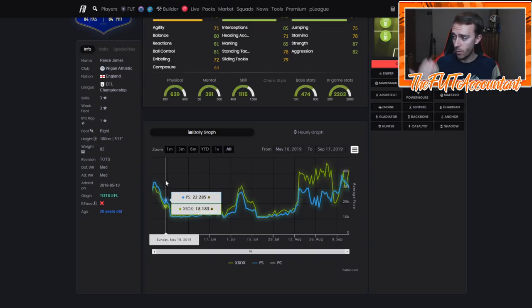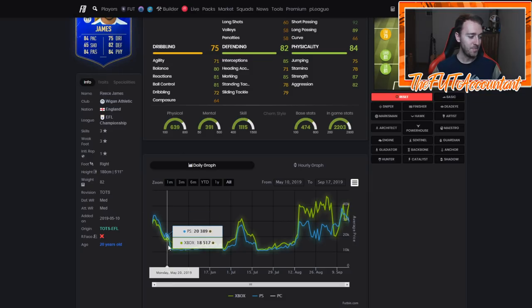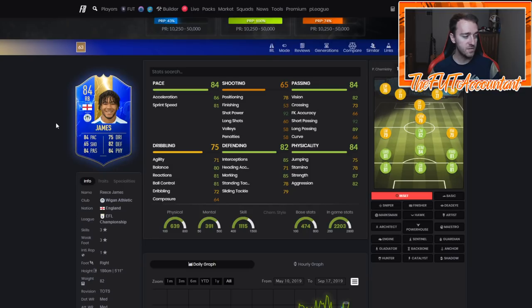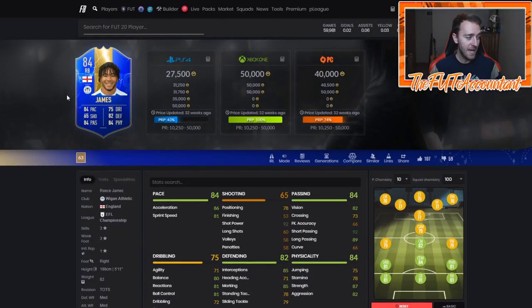It could be different this year because of the demand for guaranteed SBCs, but we'll have to monitor that. Now, this is the one really scummy thing EA did last year. They had a minimum price range of like 19,500 coins for a lot of these TOTS cards, and then during the second or third week of TOTS they lowered that to 10K. People bought loads of these cards expecting them to rise, and they lost a ton of coins. So I don't want to touch any of these low tier SBC fodder TOTS cards right off the bat.